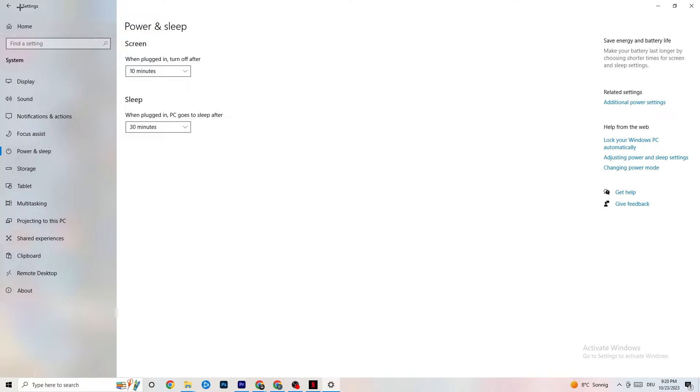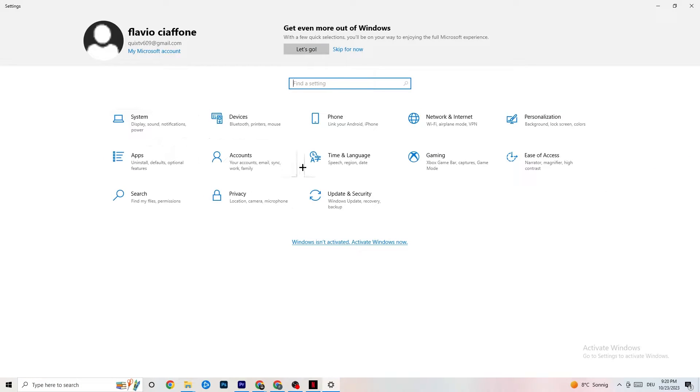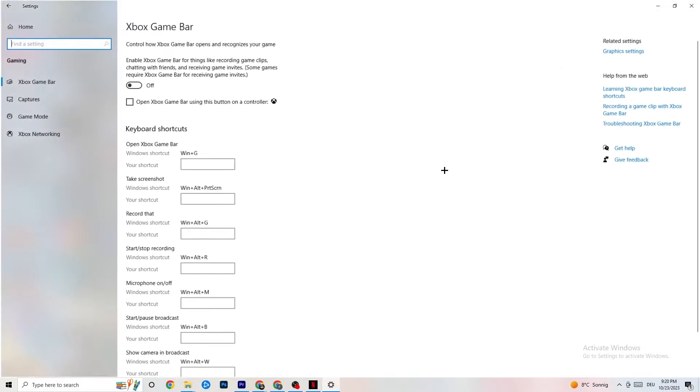Next, go to the top left corner, hit Settings, go back once, and hit Gaming. Once you're in Gaming, you're going to see the Xbox Game Bar. I've turned this off, and I also want you to turn this off — the Xbox Game Bar will suck a lot of performance. If it's running in the background all the time, it will cause your game to freeze, especially on low-end PCs, and will basically crash your game or cause FPS drops.